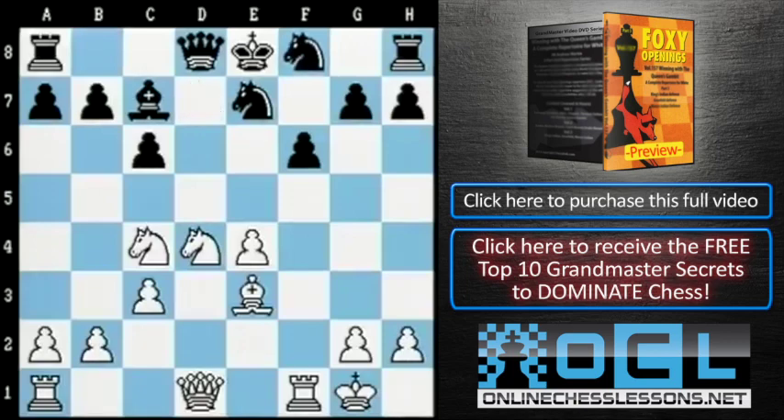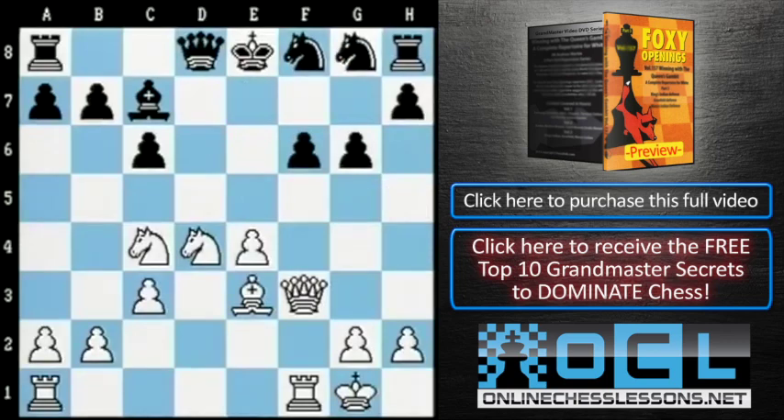This game must have been really humiliating for Hort, because after queen h5 check, g6, queen back to f3, the grandmaster had to retreat his other knight — he went knight g8. Jimenez, needless to say, smashed him flat.